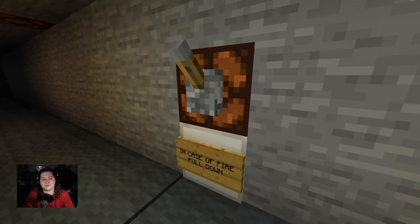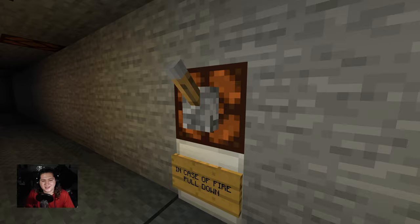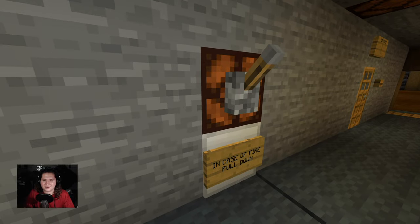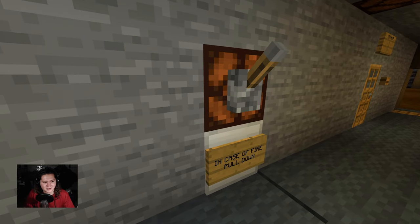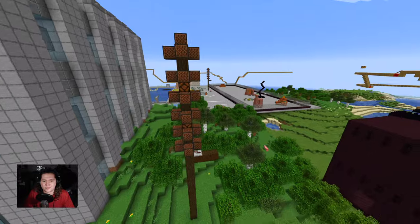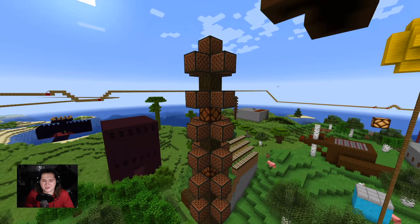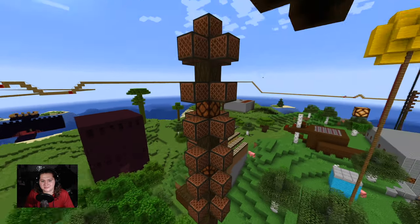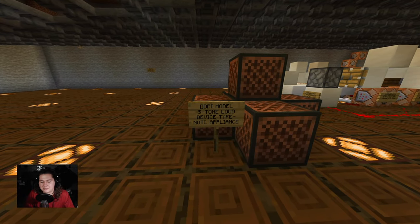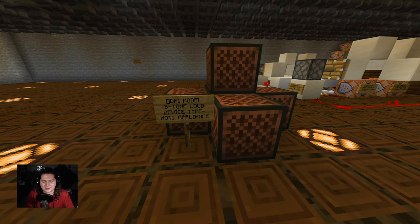Another thing that has changed a lot in the new panels is the design of the pull station. This is the old pull station design - it very simply just says, in case of fire, pull down. That's all it is. The audible signaling was just note blocks - just one note block, one tone, and the strobes are pretty much the same as they are now. Another part of this system was these insane outdoor mass notification type deals that I made. All but one have been disabled for this video because they're just insane. And here's an example of one of the sounders - this is a DPI model S-Tone Loud. This was before DSN Services, back when I was still using that Dubbing Point Incorporated name.